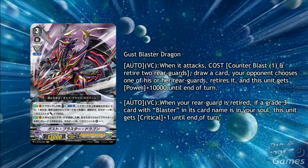The first ability is Auto Vanguard Circle. When it attacks, cost counterblast 1, retire 2 Rear Guards, draw a card, and your opponent chooses one of his other Rear Guards and retires it, and this unit gets plus 10,000 power until the end of the turn.